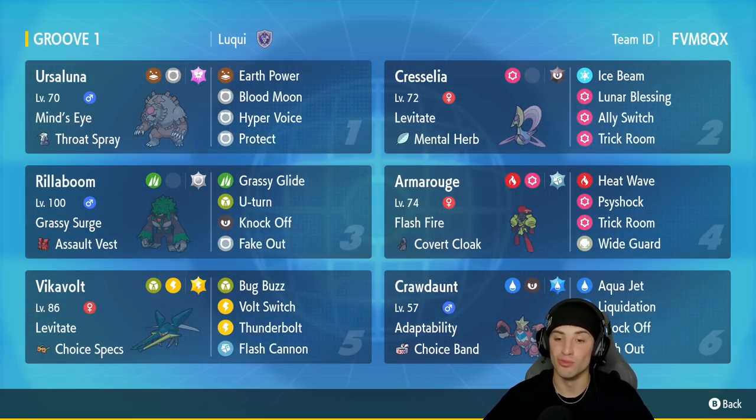It has Adaptability as its ability. If you guys don't know what that does, it actually doubles STAB damage moves — so instead of getting the 1.5x multiplier they now get a 2x damage multiplier. So all of our water and dark moves, which we are rocking with all four of them, are going to do a crazy amount of damage paired up with the Choice Band that Crawdaunt is using for its item.